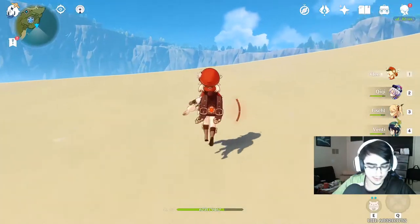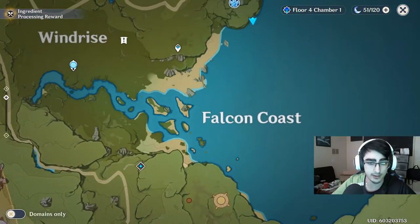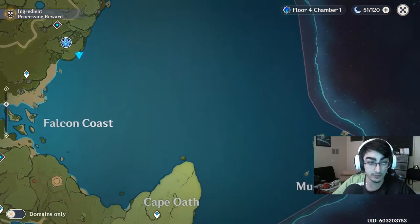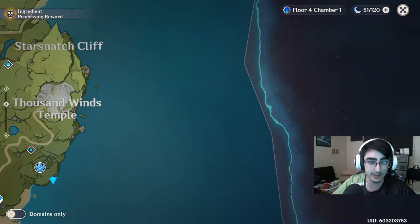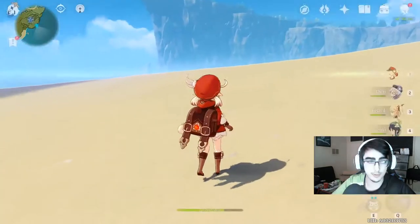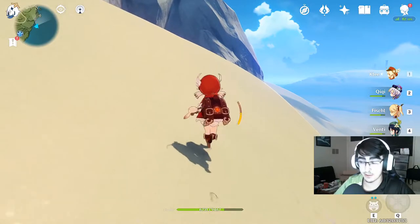I don't want to fight them right now. Look at the map — we have lots of options. We can run either to the Falcone Coast over here, or we can even run over to the wind island or wherever. You have so many options to run through under the water here.